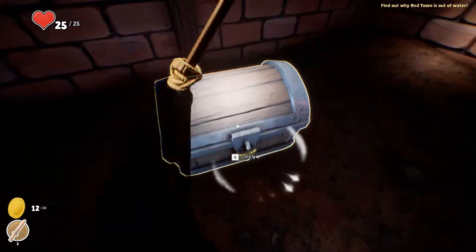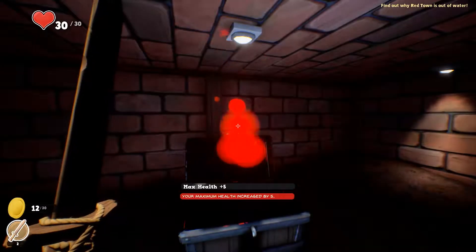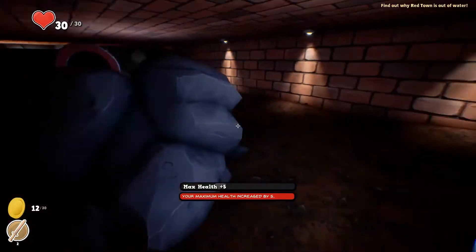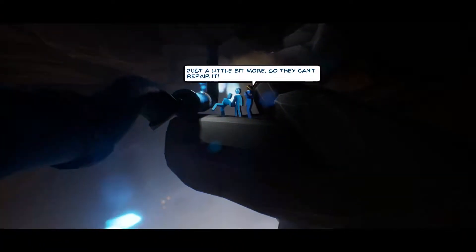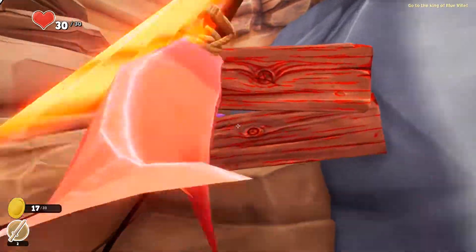Oh, there's a chest over here. Your max health plus five. Your maximum health increased by five. Just a little bit more so they can't repair it. So they are the ones that cut off the water source.